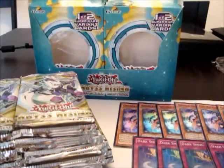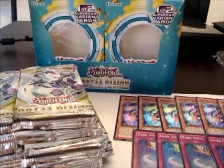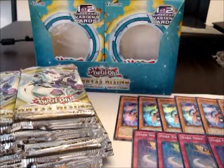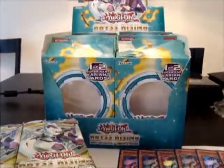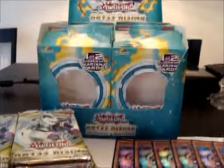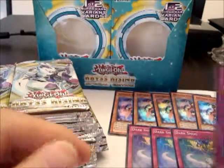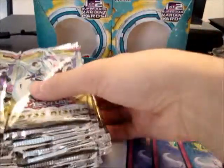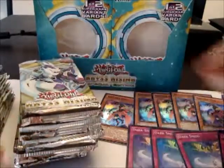Hey, what's up YouTube, YGOPineapples here. Yesterday I went to Locos and picked up the Abyss Rising Special Edition box. I couldn't open it yesterday because I had work, and when I came home I was pretty tired plus I had class this morning. I opened the box already as you can see, took out all the packs from the little boxes because it was a pain in the ass to open. We pulled six Gagaga Girl and four Dark Smog promos, so if you want any of these promos they'll be up for sale and trade. Here we are, 30 packs, so let's start.